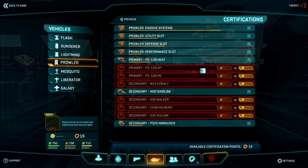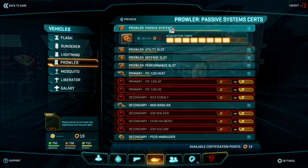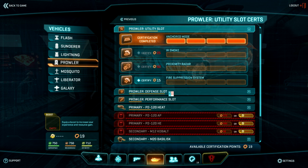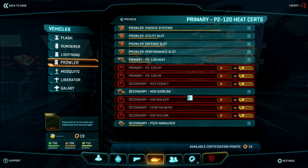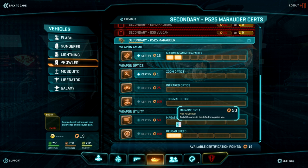Do you want to buy a new main gun? A new secondary gun? Do you want to upgrade your passive systems, utility slot, or defensive slot? Be careful — you can only equip one at a time. Or do you want to upgrade your gun with zoom optics, infrared, thermal optics, upgrade the reload speed or ammo count, or do the same for your secondary gun? All those options are there, and there are a lot of them.